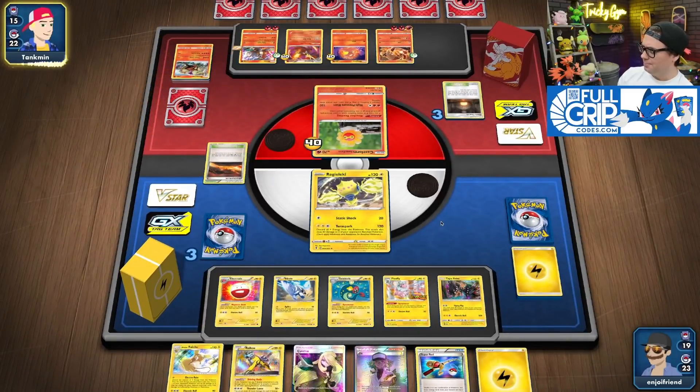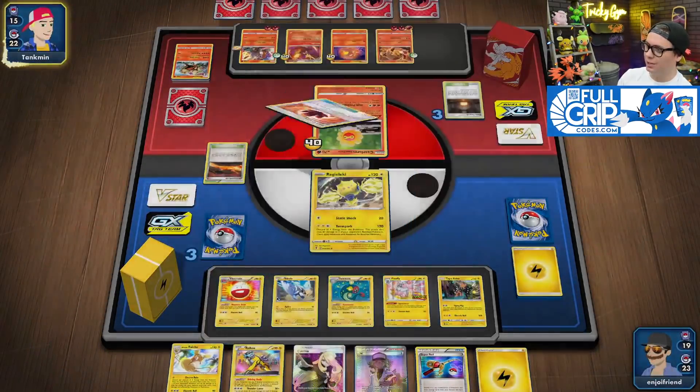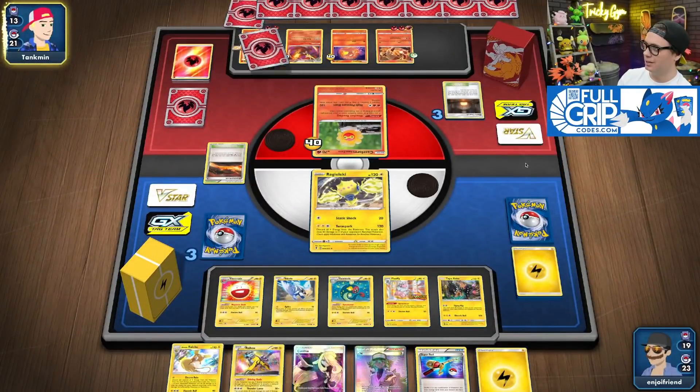Heatmore can come up and knock out my guy. The problem is, I don't actually... I should have chosen either Electrode or Blitzel, right? Because I'm not going to have enough room to set up my Alolan Raichu, which is like my checkmate kind of situation.